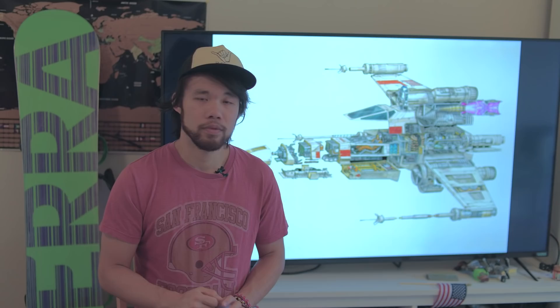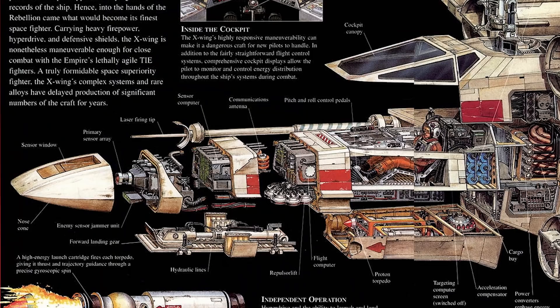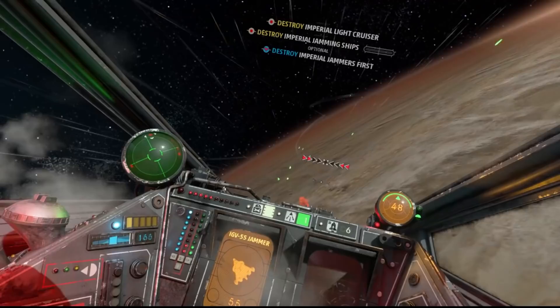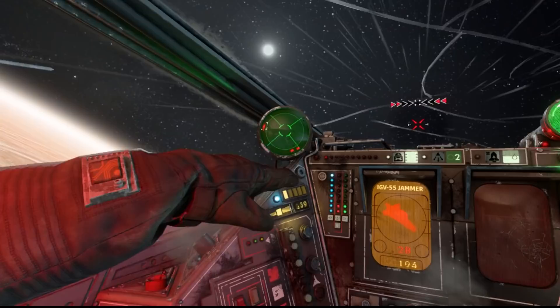The T-65B is considered well-rounded, but it actually lacks a robust amount of countermeasures onboard to prevent proton missiles or concussion missiles from striking it. Sure, it does have the Beach React Screamer sensor jammer that prevents weapons from locking on, but this was far from a perfect defense and could easily be overwhelmed. If you are on an Imperial ship with concussion missiles and proton torpedoes, I recommend using this before you get into close-range knife fights with an X-Wing. At the least, if your projectile misses, it will still force the X-Wing into evasive maneuvers, allowing you to gain proper positioning.